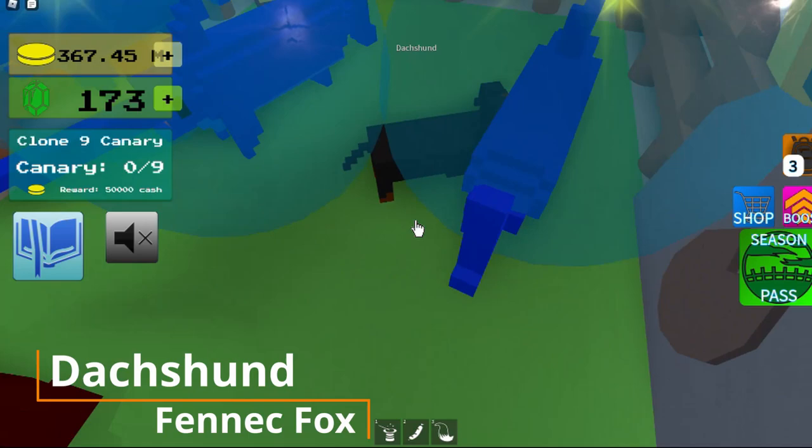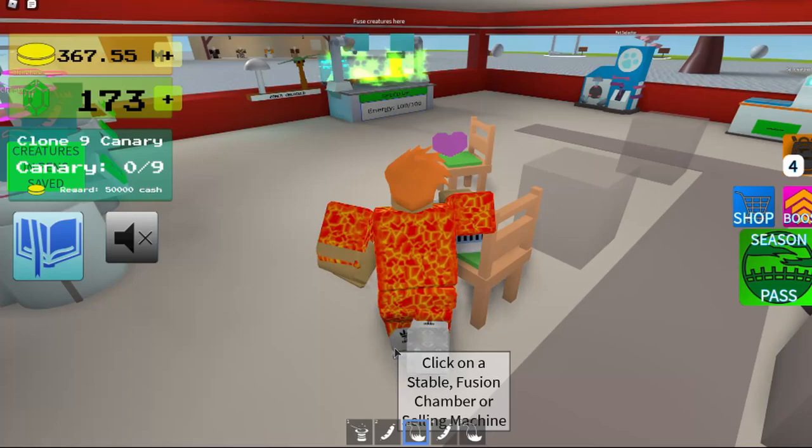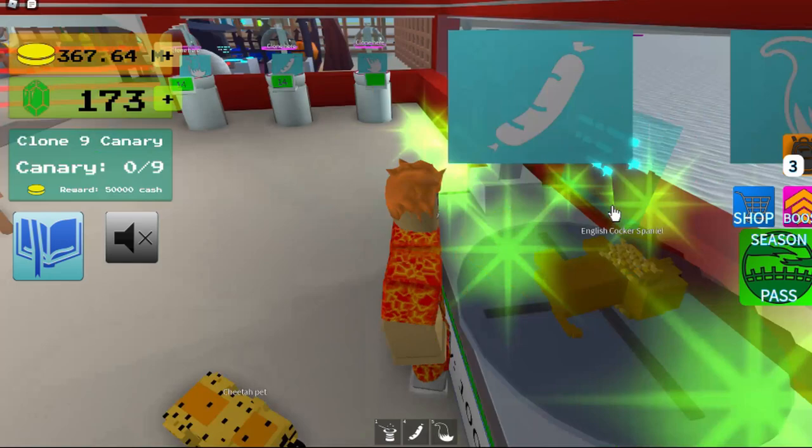First you go over and get your Datch Gux, whatever, and Fennec Box. I already had it in my inventory, I just realized. And then you put them in the Fusion Chamber, and that's how you get it.